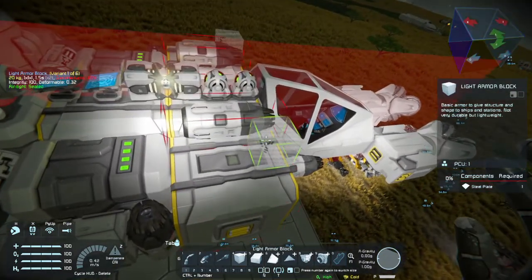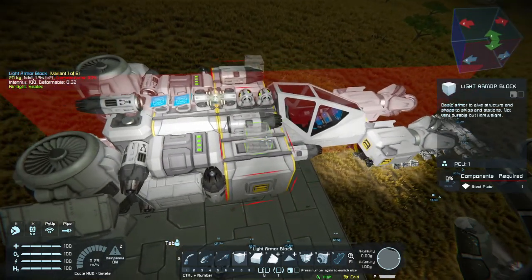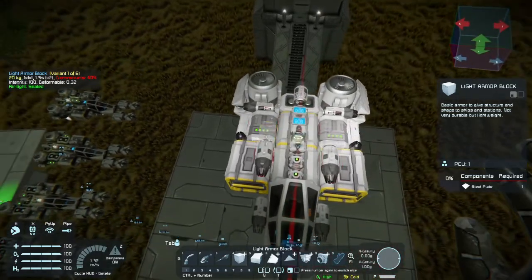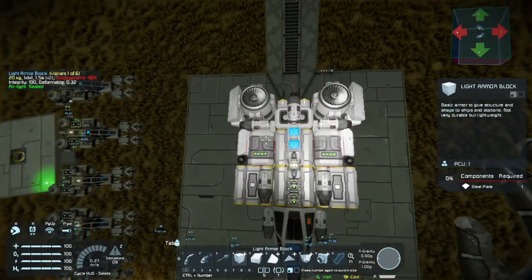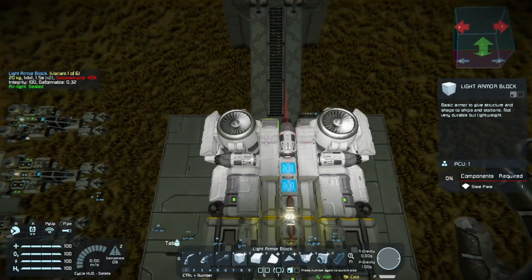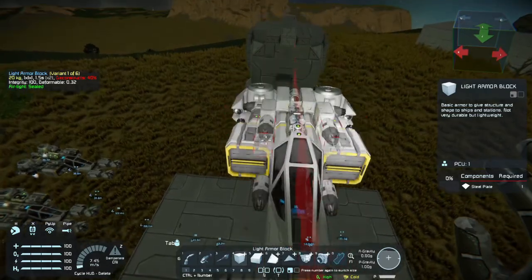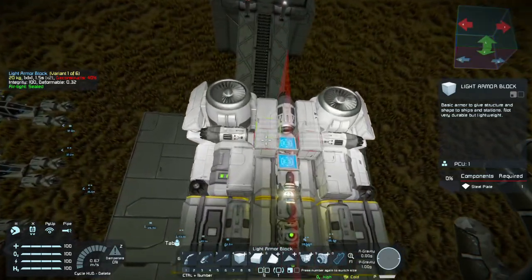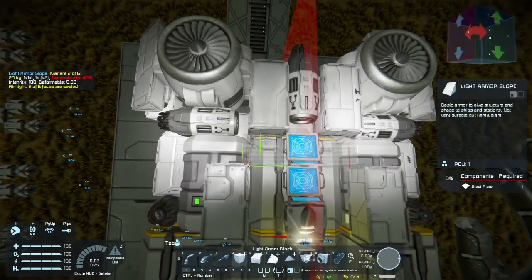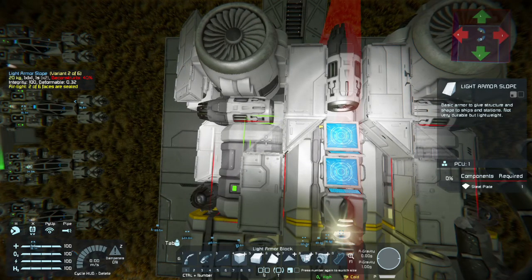Again, I am just using light armor blocks and light armor slopes for this part. All I'm doing is establishing lines to build around. What do I mean by lines? I mean that I'm literally just placing blocks in a line and seeing how I like that line on the final ship. That's not a bad look right there. I think I'm going to keep that and smooth it up just a little bit by adding in slopes.